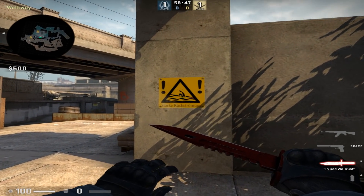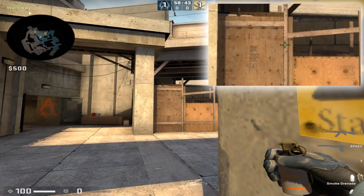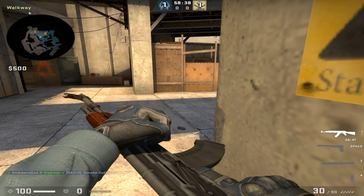Now for a graffiti smoke, you're going to come to the center of this sign of the man swimming. Then you're going to follow the straight edge of this wooden frame down till your crosshair meets the shadow and right-foot throw.